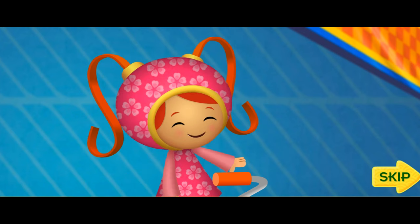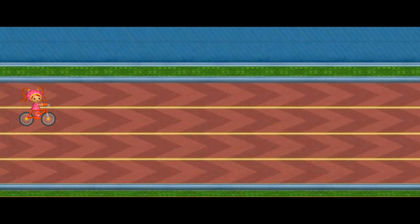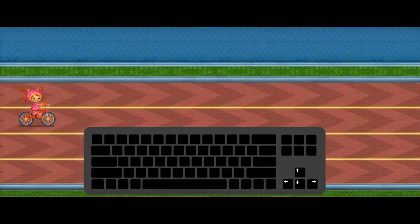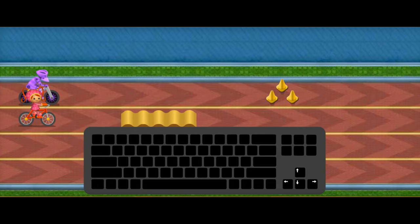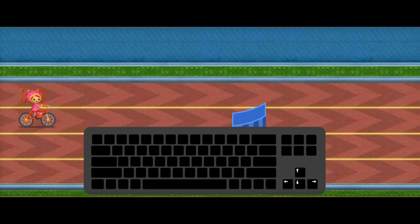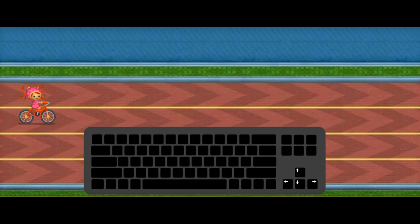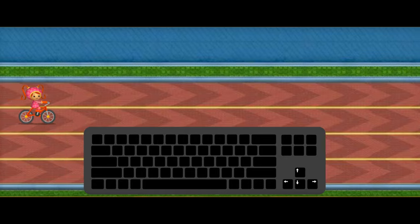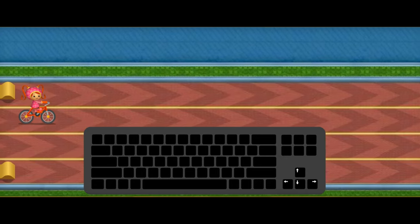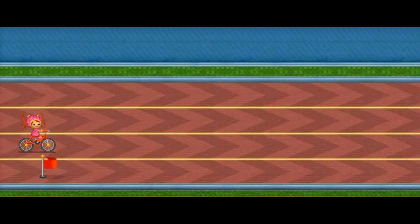We have to beat all of the biking robots to win the Umi Games Biking Trophy! We're gonna take turns riding, and I'm the first rider! Press the up and down arrow keys to move the Umi bike across the lanes. Move around biking robots, speed bumps, and cones or they'll slow me down. When you see a ramp, go over it — I'll do a special stunt and we'll get a stunt medal! Press and hold the right arrow key to speed up when the lane is clear. Collect colored flags for the end-of-race celebration!